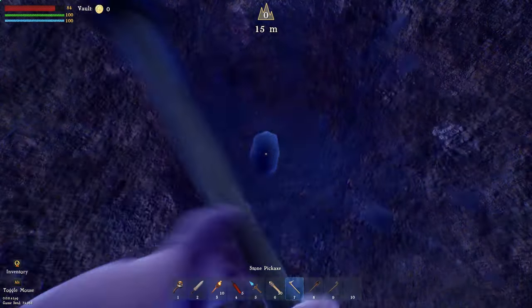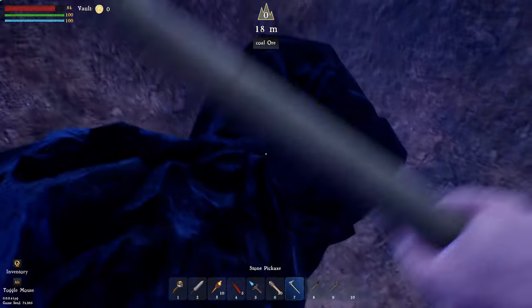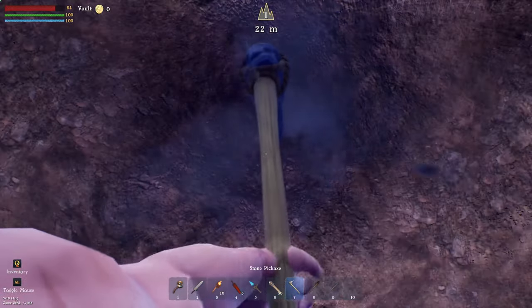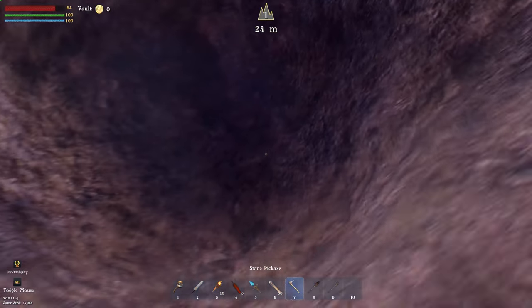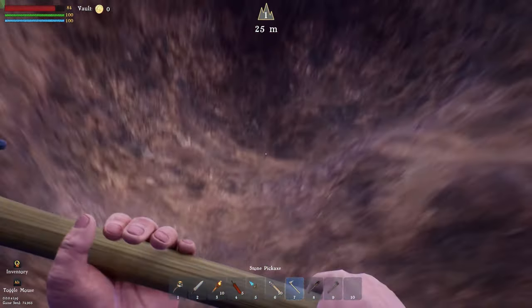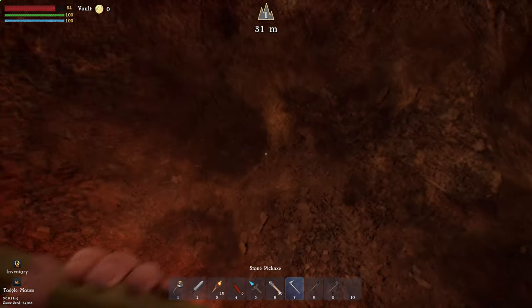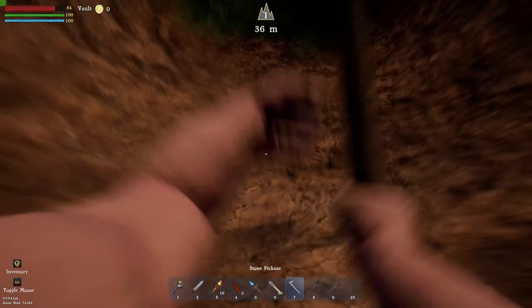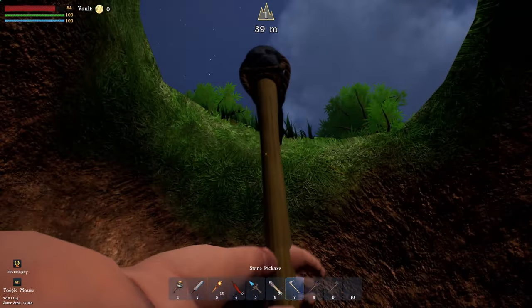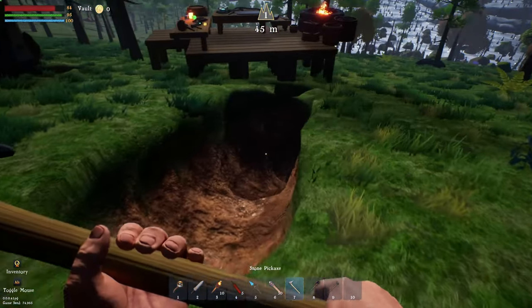I'm just trying to make my way back up now. Let's dig a little step and climb up. I happened to build on a bloody hill as well, so that's probably not great. There's some slope I can actually climb. Let's climb up a little bit more. I see grass — I think we're there. Let's do a step — come on, get us out. I think we're out.